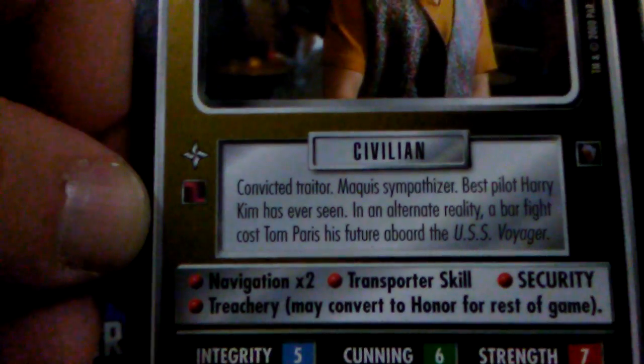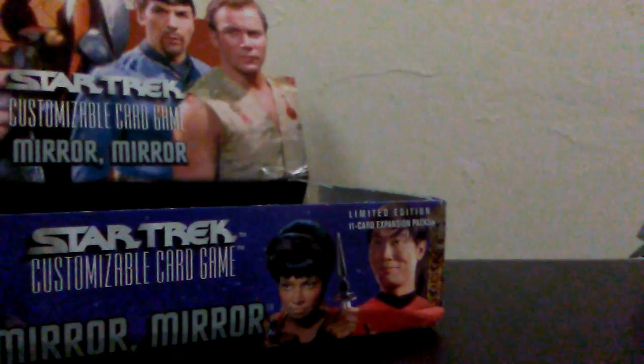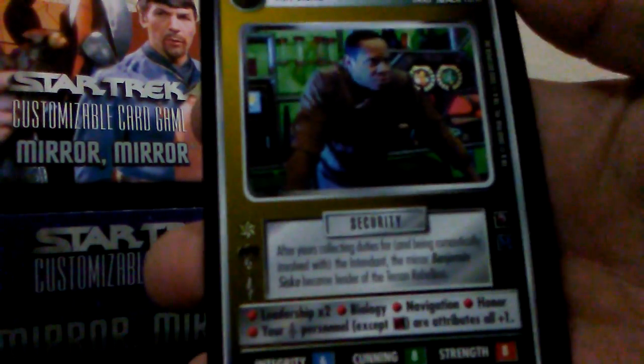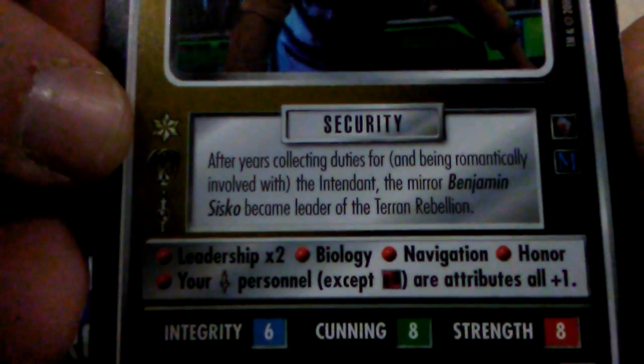And Thomas Paris — looks like we're getting the Voyager crew pretty well here. Gotta love that. His flavor text and skill set — he may convert to honor for the rest of the game, which is really nice. This is before the Voyager expansion came out so there weren't very many Voyager-named cards just yet. There'll be lots of them when it comes to Voyager and the Borg — you'll get to play the Kazon and the Vidiians. And Mr. Sisko — of course Deep Space Nine is going to be here; Kira is featured in the upper left-hand corner of the box.